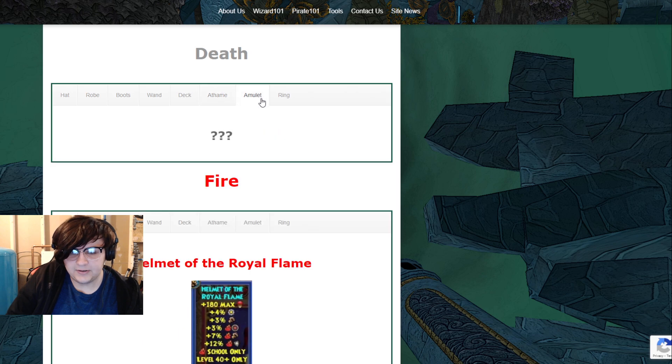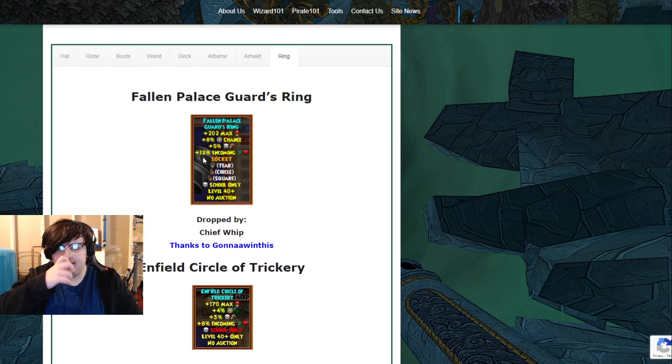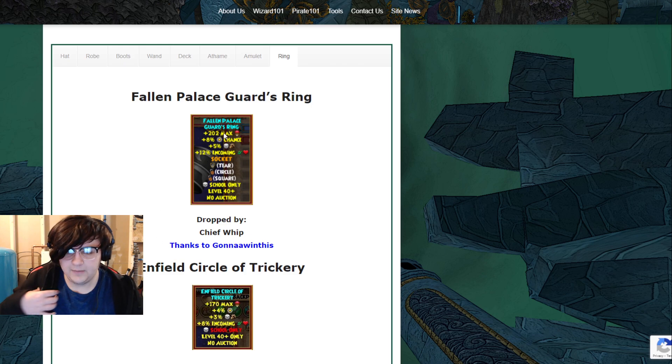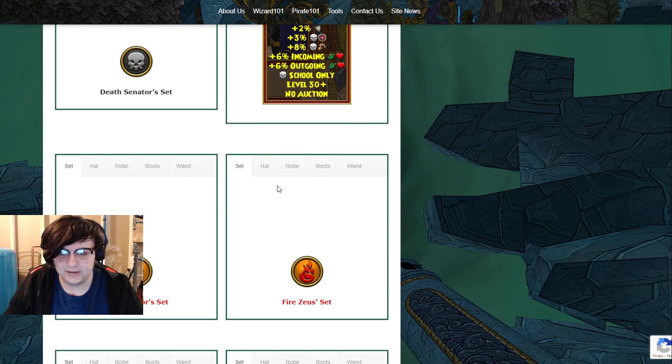It's also important to note the rings dropped by Chief Whip. You can see they give powerpip and damage, which is really, really good. I think not enough people know about Barkingham Palace and just how good this gear is. This gear will last you up until level 60, no problem.